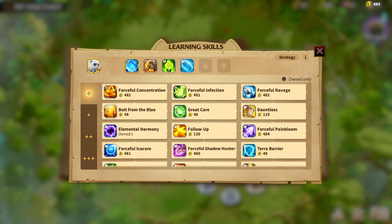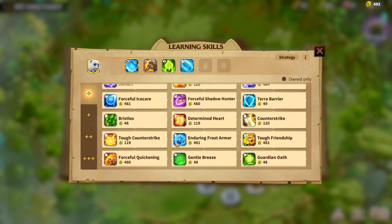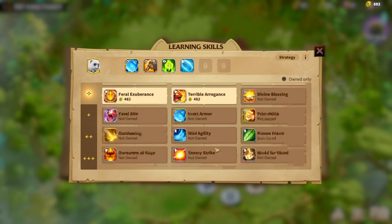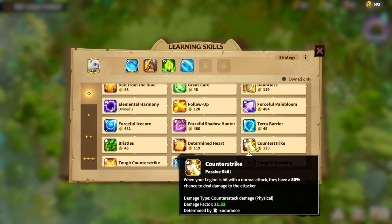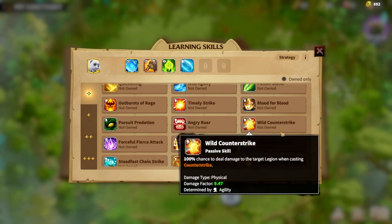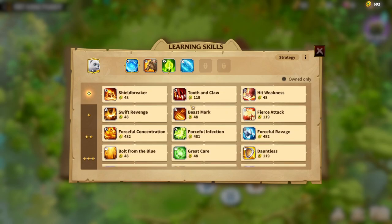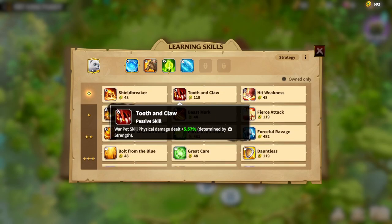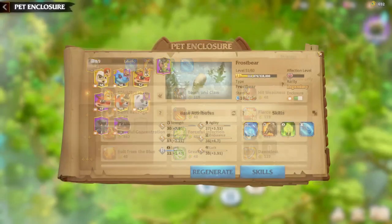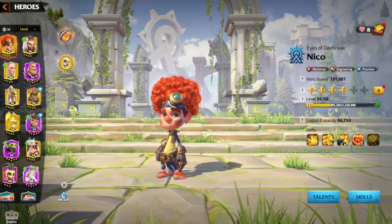To summarize how I'd build Frostbear: I'd start with Frost Armor, then Enduring Frost Armor, then Super Frost Armor. After that, Counter-Strike, Tough Counter-Strike, and Wild Counter-Strike. Once those six are in place, I'd fill remaining slots with Tooth of the Claws since I'll have a high amount of Strength on this Warpet.